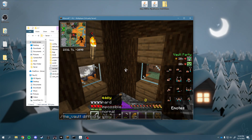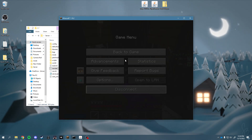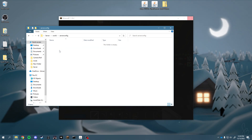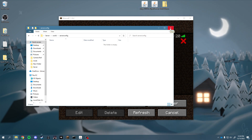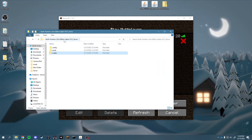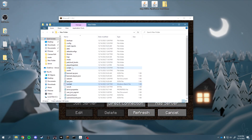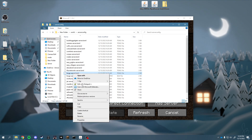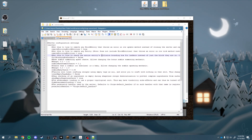Another problem I had: if your server keeps crashing whenever you place down the altar for the first time, go into your world folder and then into the server config — find the forge-server.toml file and open it in Notepad. Change the setting remove_error_block_entities to true — it's false by default. Also set remove_error_entities to true as well. If it doesn't remove them, you're going to crash every time you load up your altars. That's another fix.